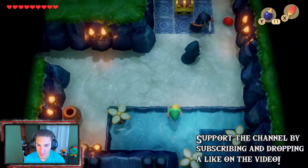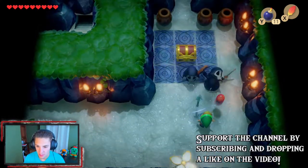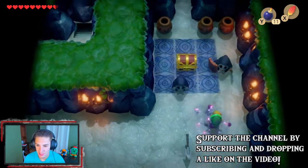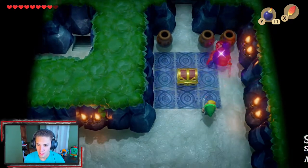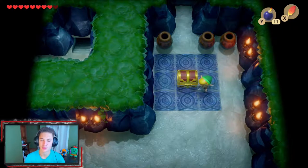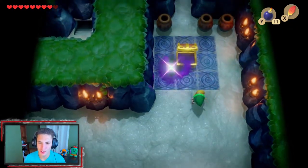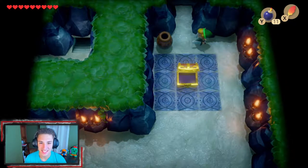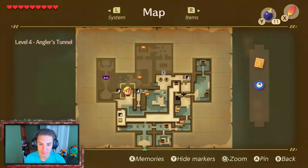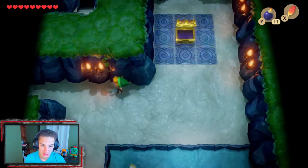We've got these new enemies I don't actually know how to kill — I think they just pester you. We swing at enemies here, get hit by the red thing, deal with a spear guy, and open a chest — which has nothing, they fooled us again. Yeah this dungeon is sick, I'm loving it. Looking at the map, we can actually head left.